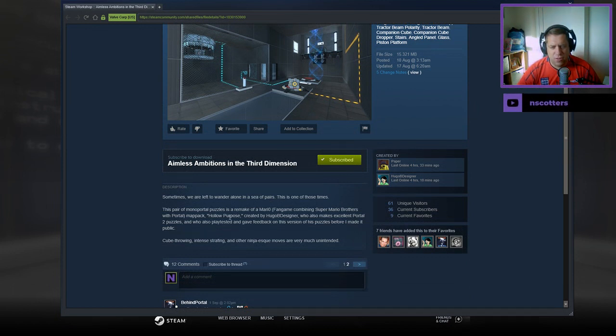Sometimes we are left to wander alone in a sea of pairs. This is one of those times. This pair of Monopoly Portals is a remake of a Mario fan game combined Super Mario and Portal map pack, hollow purpose, created by Hugo B. Designer, who also makes excellent Portal 2 puzzles here, and who was also kind enough to give feedback on this version of his puzzle before I made it public.